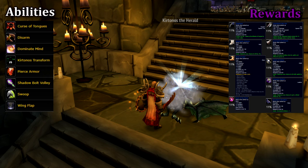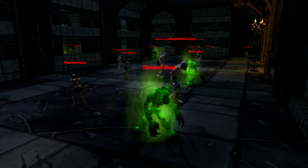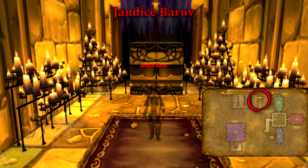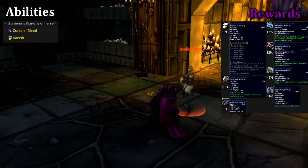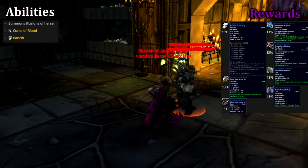In the Barov family crypts, be careful of the risen apparitions as they're immune to all magic damage besides Holy — make sure they're downed before you pull more. Also pay attention to the diseased ghouls as they explode on death, dealing damage and leaving a very painful gas cloud. Descending into the family crypts, we can encounter the first member of the Barovs, Jandis. Jandis is noted as being one of the first of the mages who could replicate herself. She has two abilities: Dark Plague, which deals contact damage and then applies a ticking damage over time; and Curse of Blood, which increases physical damage taken by 500. Try and dispel or decurse these, but if you can't, it's not the end of the world.